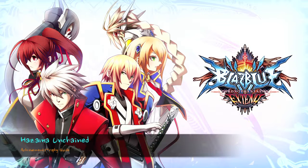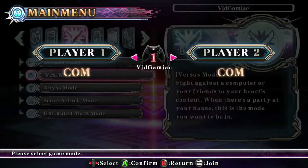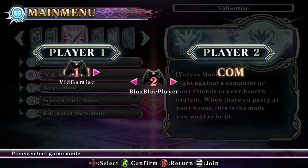Hey everybody, it's John here from Vigimiac.com. Here we are today back in Chrono Phantasma Extend grabbing the Hazama Unchained Achievement. This is to do Hazama's Overdrive finish, and this is best done with two controllers in Local Versus.